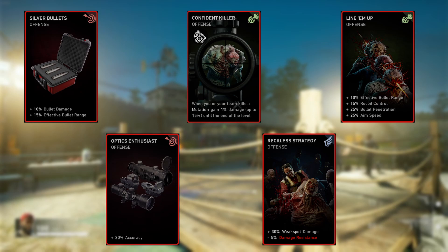One thing to note with Reckless Strategy: it comes with a 5% damage resistance debuff, but we're going to counter that with a card later in the build. That wraps up the second full set of cards — let's move on to the third and final set.